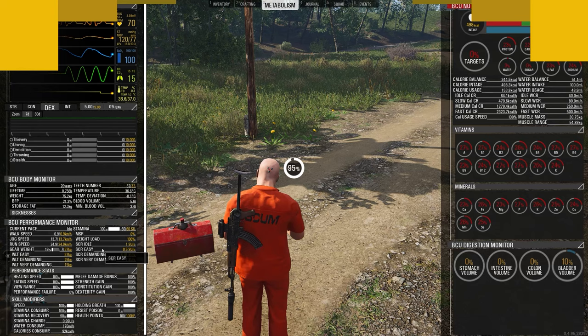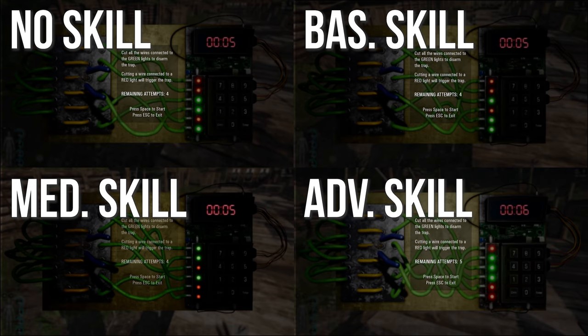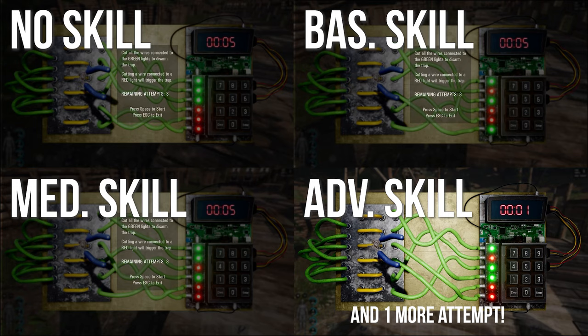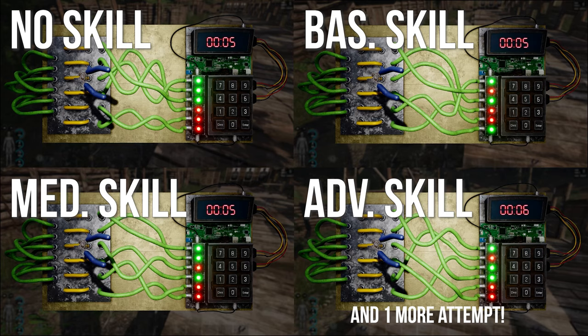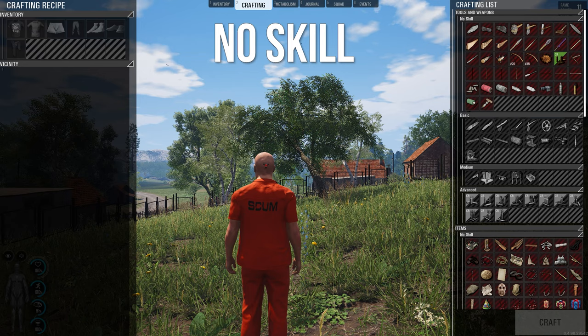To level up your demolition skill, you can craft different types of bombs or defuse bombs, including the practice bomb. Having advanced demolition allows you to have a whole second more to defuse a bomb. With a higher demolition skill you will be able to craft more bombs for your base, which is great when you want to make sure your base is as secure as possible.